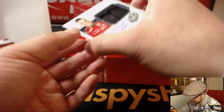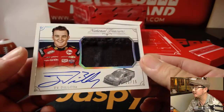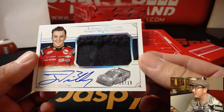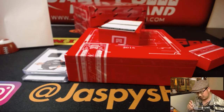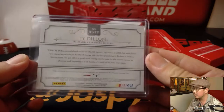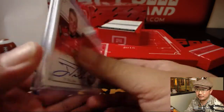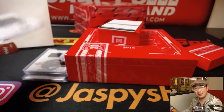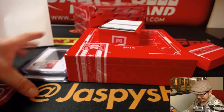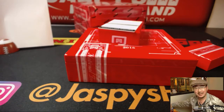This one we've got Ty Dillon, 15 out of 15, relic and autograph. Part of that Childress family. I feel like all the kids are just literally grandfathered in — is there anyone who doesn't have some sort of connection to some old racing legend?